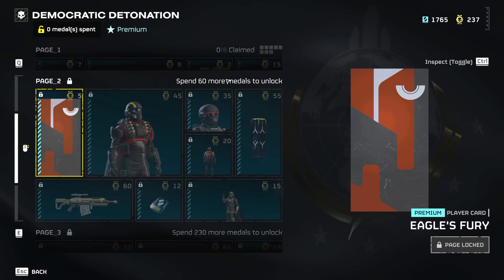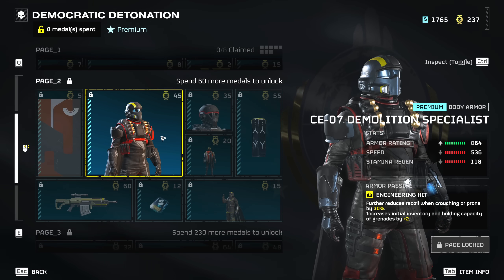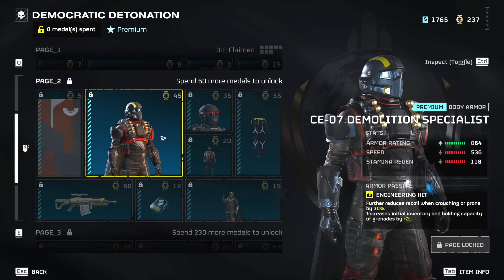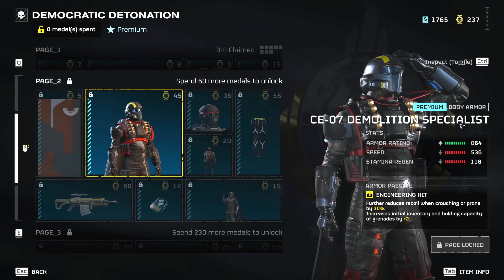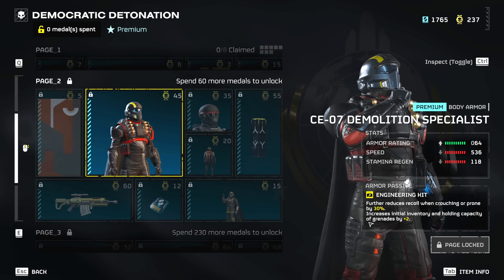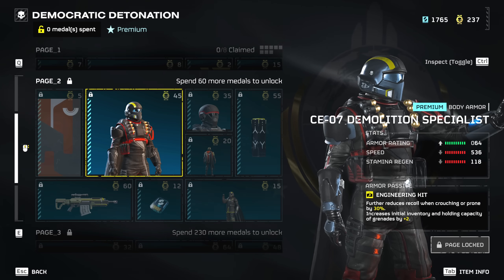On to page 2, which we unlock after spending 60 medals. We're getting a new body armor — a light armor set with the armor rating at 64 and a very increased speed rating. This one carries the engineering kit, which we already have some light armor with, but this armor rating is a little bit different from the options we currently have available. It's going to pair quite well with the thermite grenade, as the engineering kit increases the amount of grenades you can hold.